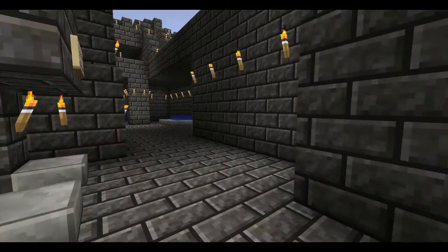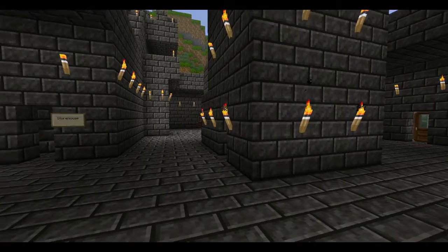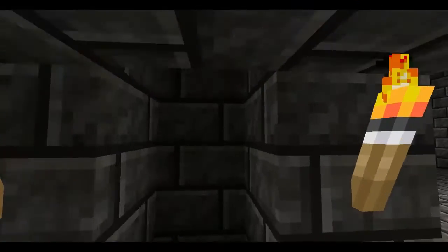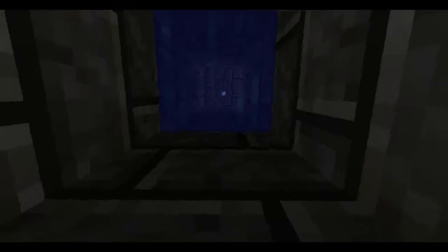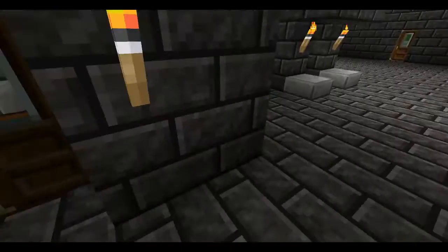As you can tell, it takes forever to get to the top and bottom. So I've got a little trick I've used: I've got some water there and a sign to keep the water back, and that allows me to drop from the top to the bottom, which I will demonstrate now.